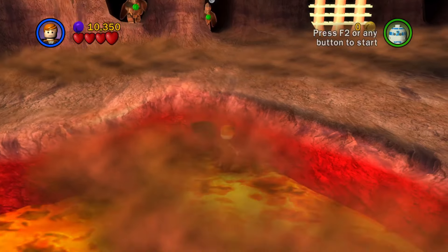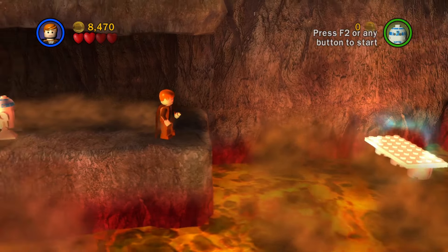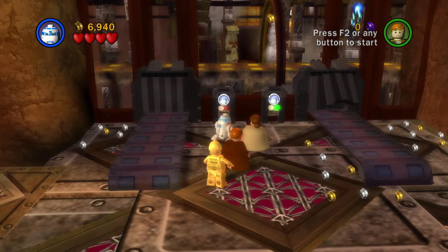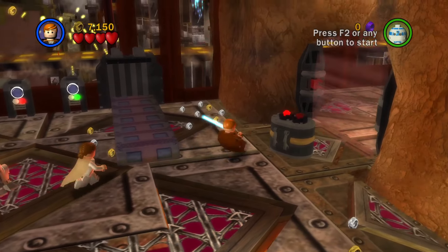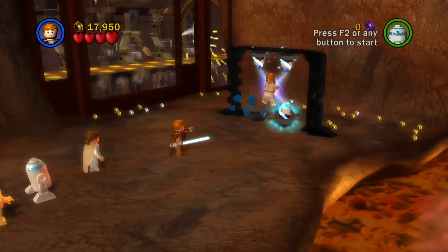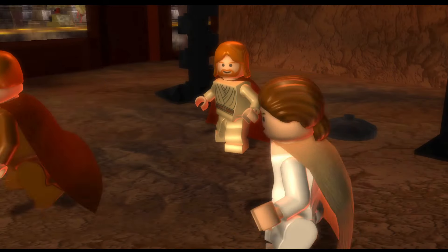Run around the Geonosian Hive and shoot down this platform. Use the force to lift it up to get R2 across to activate the bridge. Activate this conveyor belt, and use the force to put this bomb over here so we can commit an act of terrorism. Using 4 force uses, we free Obi-Wan from the grasp of Jango Fett and Darth Tyranus.